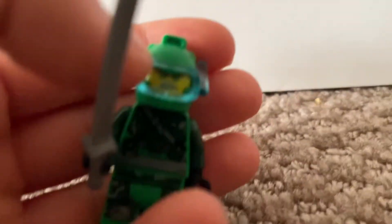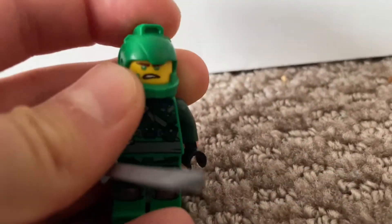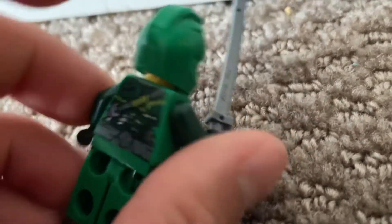My custom Scuba Lloyd — I used the classic Scuba piece that you put on to the helmets. Then I used Aaron's Nexo Knight helmet, the green knight, and Lloyd's Ninjago movie face. And Lloyd's hunted torso backwards with a sword.